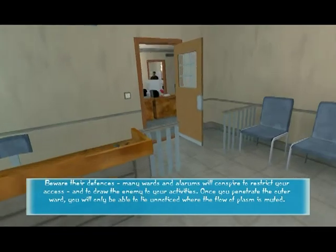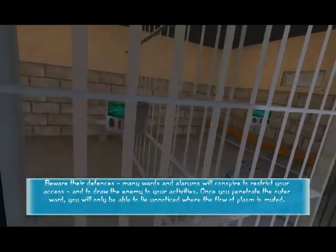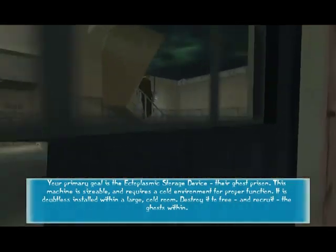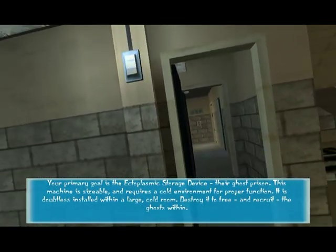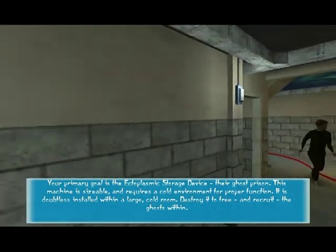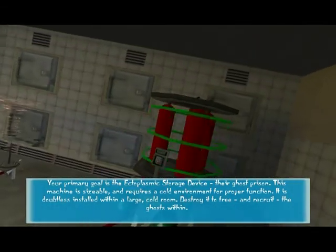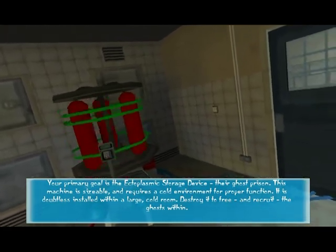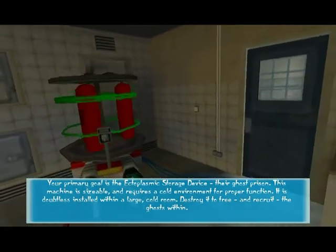Your primary goal is the ectoplasmic storage device — their ghost prison. This machine is sizable and requires a cold environment for proper function. It is doubtless installed within a large cold room. Destroy it to free and recruit the ghosts within.